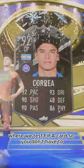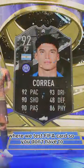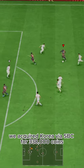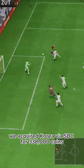Welcome to Baller or Bust, where we test FIFA cards so you don't have to. Today we've got this squad with Showdown Korea. We acquired Korea via SBC for 338,000 coins.